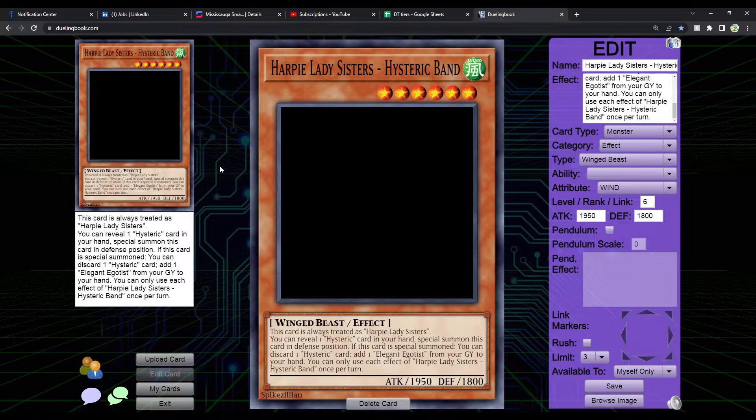I wanted to make a Harpy Lady Sisters retrain — that was the whole point. You can reveal one Hysteric card in your hand and special summon this card in defense position. If this card is special summoned, you can discard one Hysteric card and add one Elegant Egotist from your graveyard to your hand — not from deck, just graveyard. What's great is discarding Hysteric Sign and adding Elegant Egotist effectively uses both effects of Hysteric Sign in one turn. It's pretty insane.